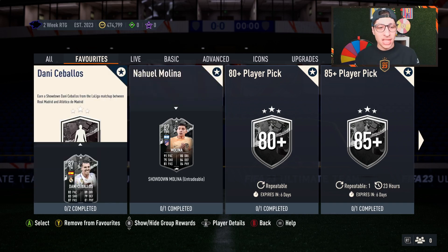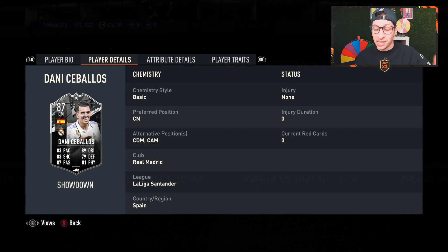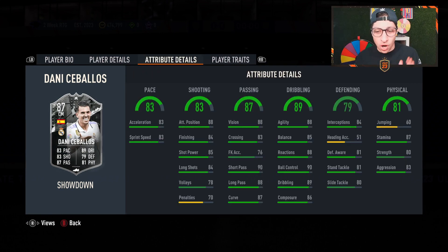Then we have Danny Ceballos, who could be really good — four-star, four-star, high-high work rates. I love that he plays CDM, CAM, and center mid; very versatile. Looking at his stats: 87 stamina is not bad, 80 aggression is decent, 80 strength is a little low. Really good dribbling stats balanced all the way through, great passing stats, and not even bad shooting. The weakness is pace and defending, so a Shadow chemistry style would boost those significantly.